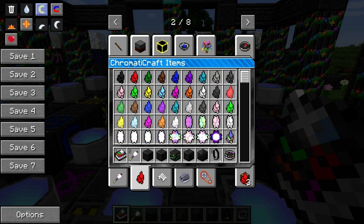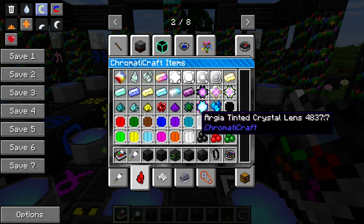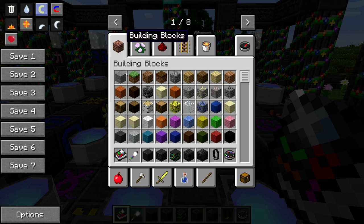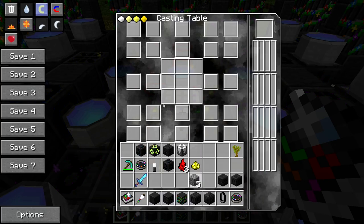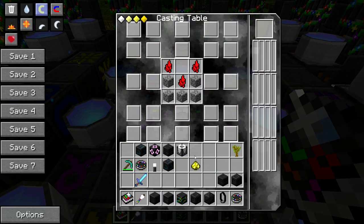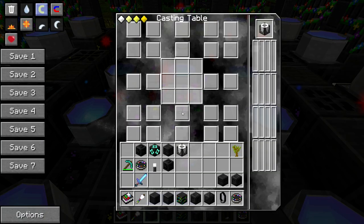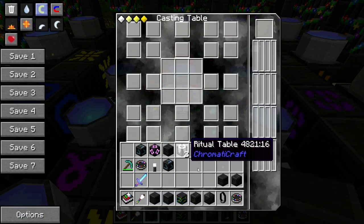It doesn't matter what color shard you use. Scroll down to find the energetic essence, then grab some cobblestone and throw it all in. It's a standard casting recipe and doesn't take very long at all. Now we have ourselves two ritual tables.